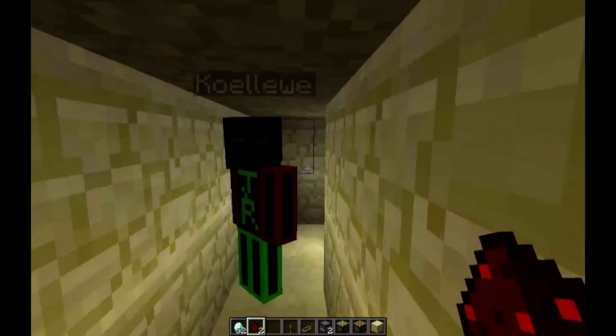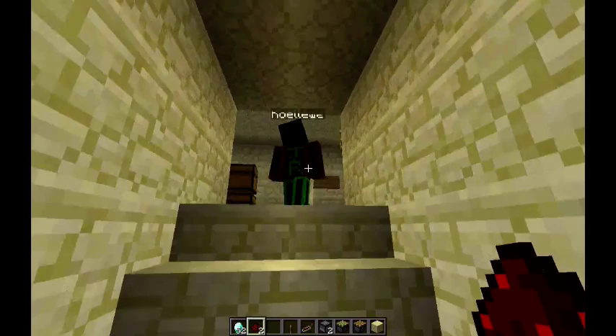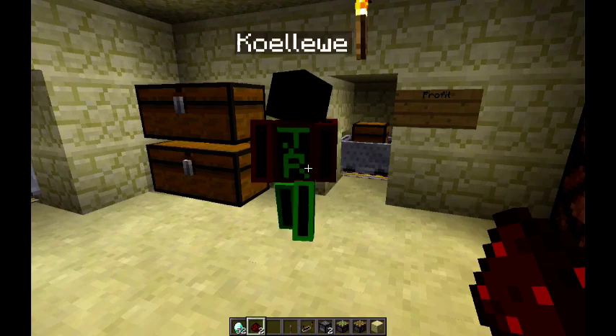So we go down this suspiciously long hallway. And welcome to the management area. Here we have the profit machine. It's basically where you throw in the diamonds. Five diamonds will come through this machine. As you can see, there's 20 in it because we've done like four purchases already.